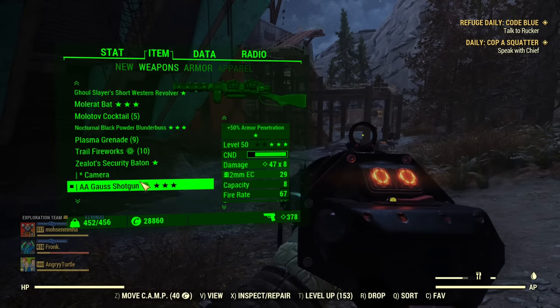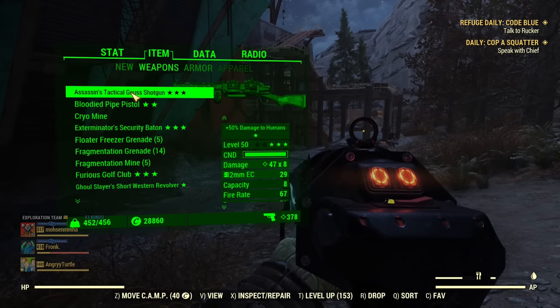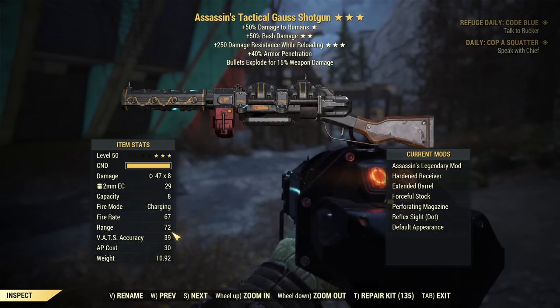That's a huge difference. That's the difference between a range of 120 and a range of 72. It feels like a nerf by half. And that's not only accuracy of course — there is also a damage drop-off when you are too far, so that's an additional downside on top of everything.